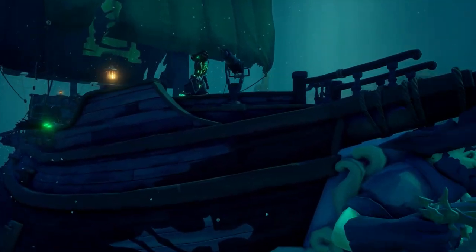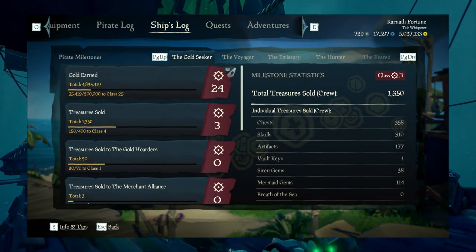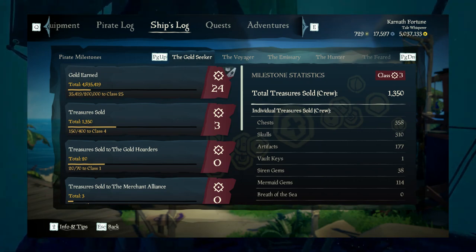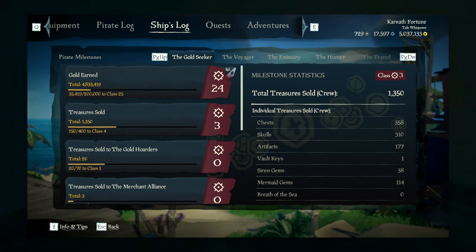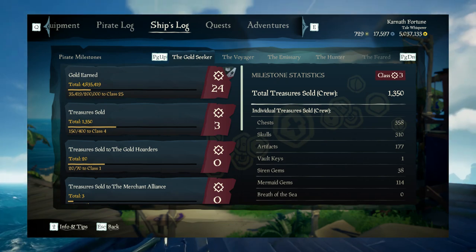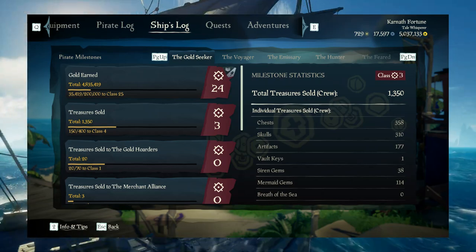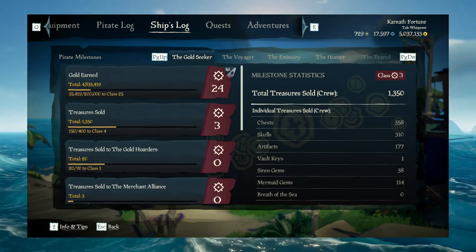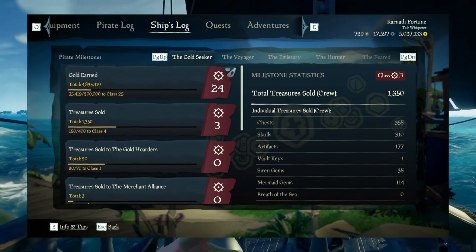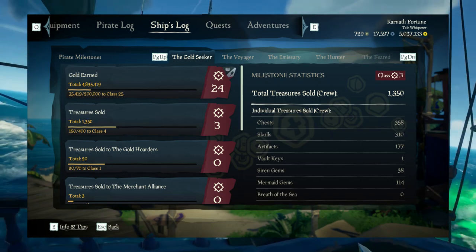Kicking things off with the Gold Seeker — it's a pretty simple one. The fastest way to level it up is just by doing the gold earned milestone, as this is the easiest one to do by far. You'll get one class per 200,000 gold, so you'll literally just want to do the fastest gold grinds. Personally for Season 8, it's really easy to grind gold if you're good at PvP. There are also PvE ways — you can go around to shrines and sea forts. Of my 36 total class in the Gold Seeker, 24 of them come from gold earned, so that is the primary way to do it.